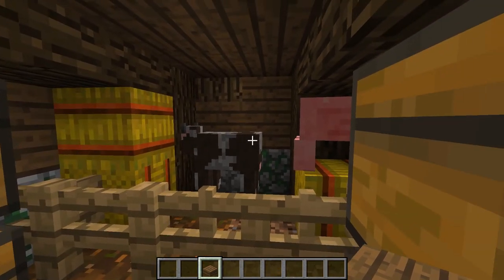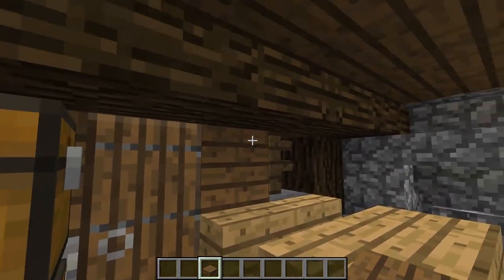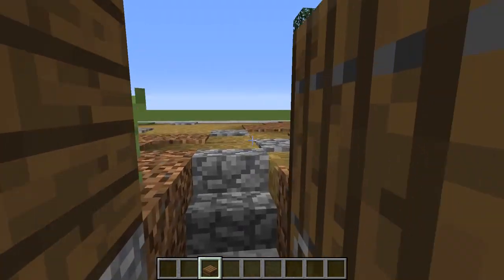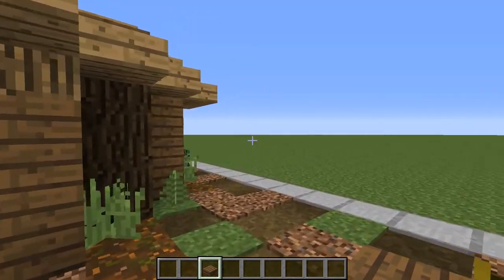So this is the interior — I'm really, really pleased with how this turned out, because this is such a small scale. And yet you have all this: you have chests, hay, animals, cooking place, and bedrooms, all in the space of just a few blocks. I like it a lot.